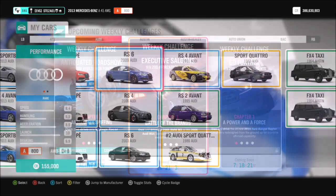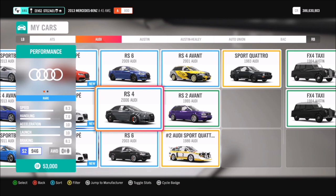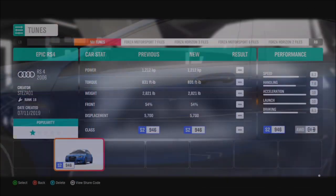I opted for the 2006 Audi RS4, but as it says you can also use the 2005 BMW M3 if you choose. I've created a tune for the RS4 — it's called Epic RS4 and the share code is 182950610. It's packing 1200 brake horsepower, so it should easily complete this week's challenges.